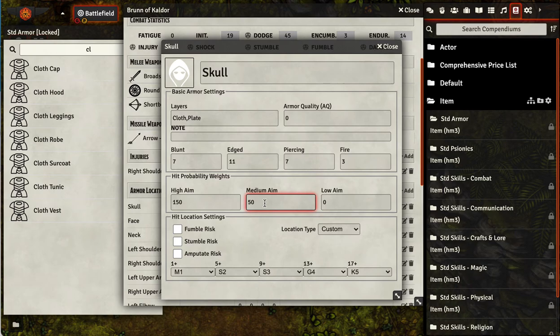Down here are the hit probability weights. This is using the built-in Foundry VTT rollable tables. They don't work off of ranges, so you don't type in one to five — you instead give it a weight. If all of the weights add up to a hundred, they're essentially percentages. What the author has done here is taken all the percentages and multiplied them by 10.